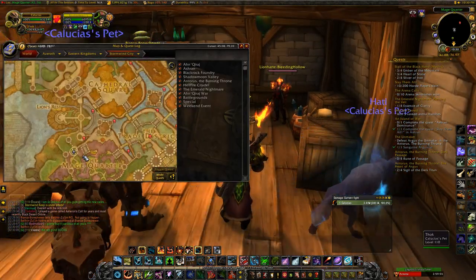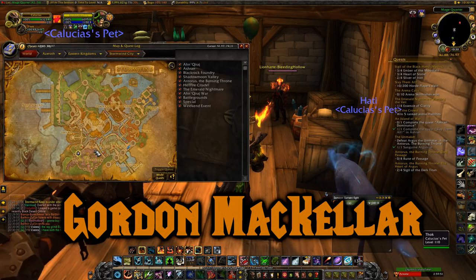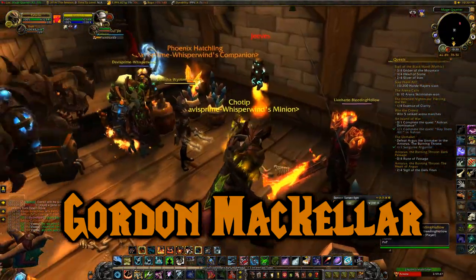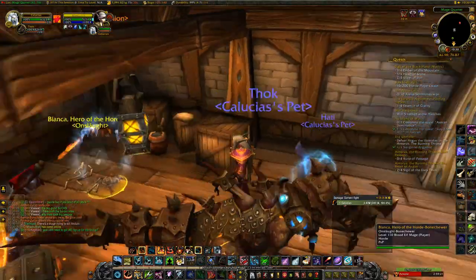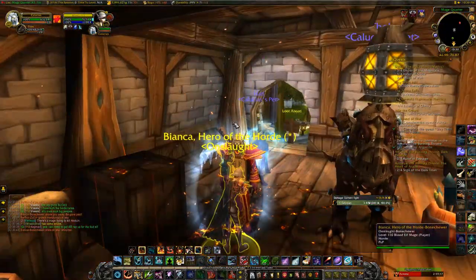For Horde, the Alliance guy you have to kill is right here — it's a little building that's part of the Mage Quarter. As you can see, there's a lot of Horde around. Anyway, that's the entire video — this is what the toy looks like.